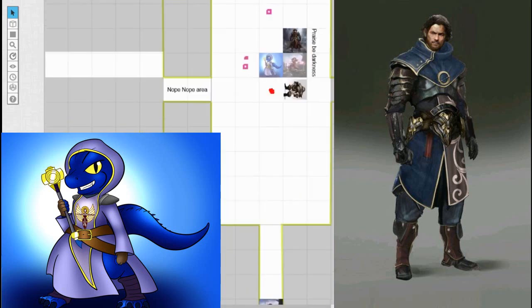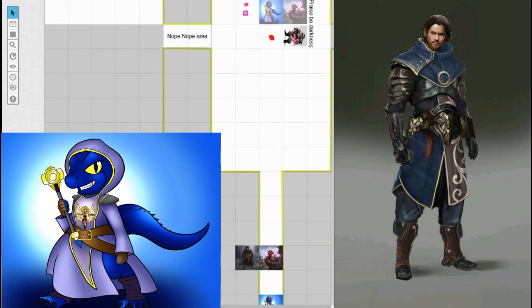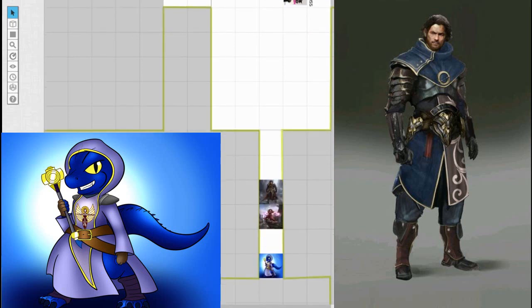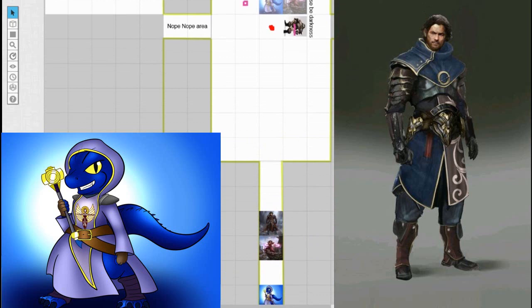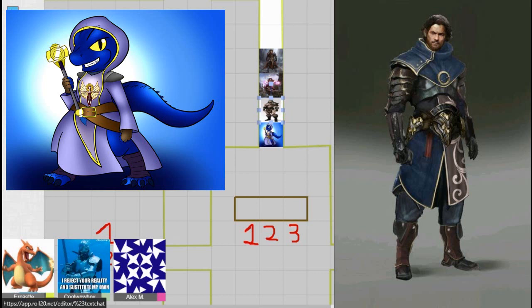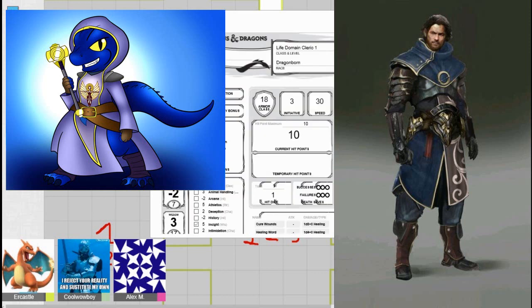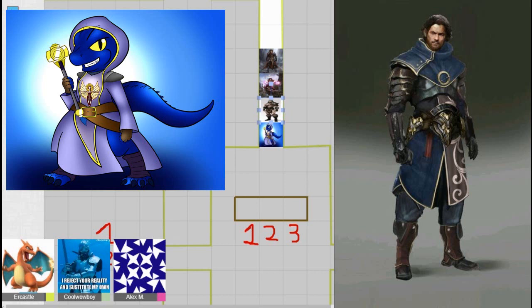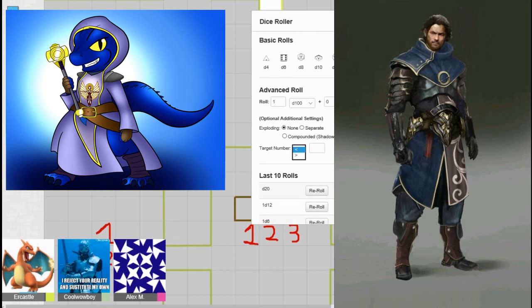The DM asks who wants to join the cleric. Alex agrees. One player announces they want to unequip their war axe and shield to prepare for combat, switching to a great axe instead.